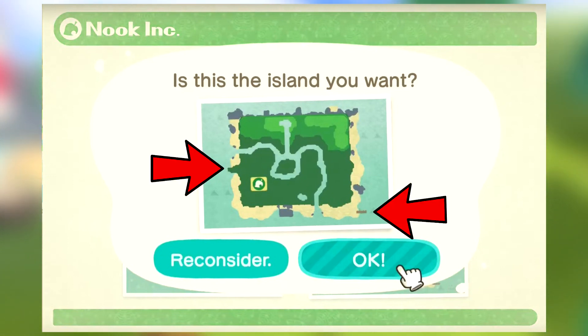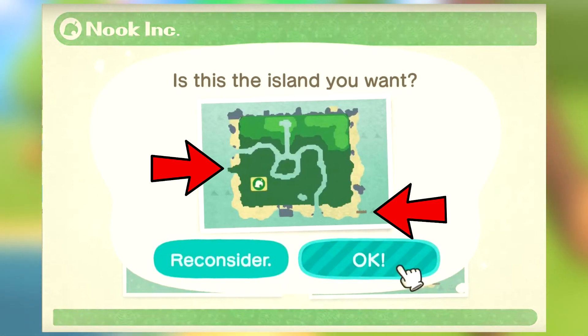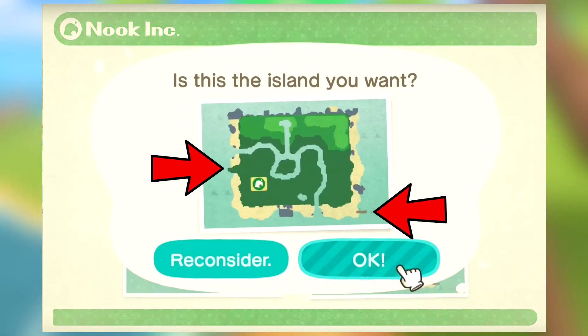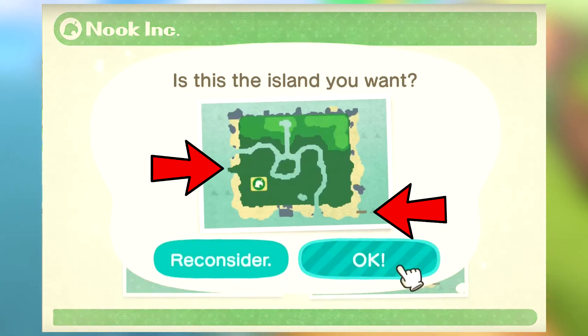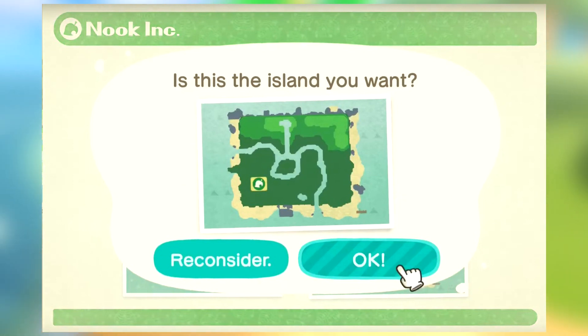Finally, there's the dock and what I'm calling the grass dock — there are actually two kinds of docks. The first dock is the wooden dock that you do your fishing on and all that. But if you look over here, there's kind of a grass dock that sticks out into the ocean and serves as a little divider between the beach, chopping it up a bit. Every island will have one of these and it cannot be terraformed from what I can see.